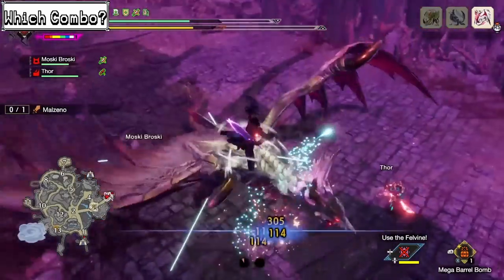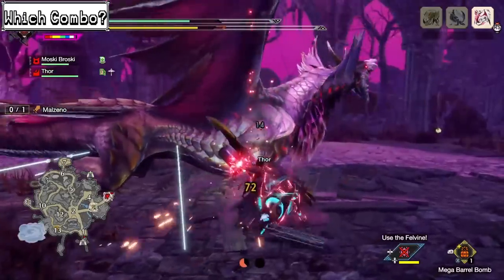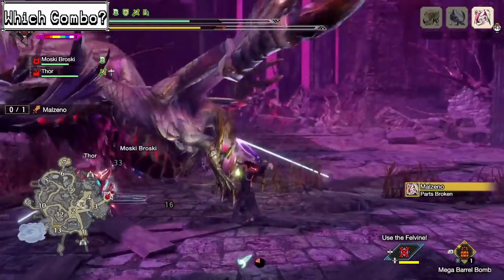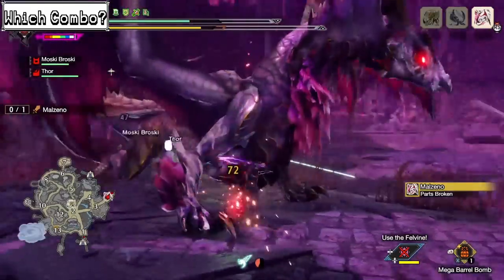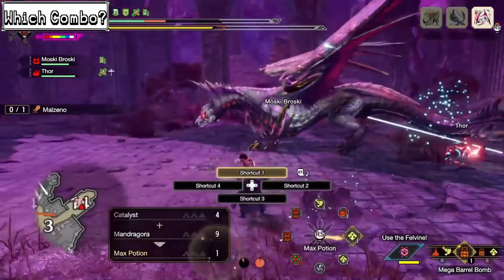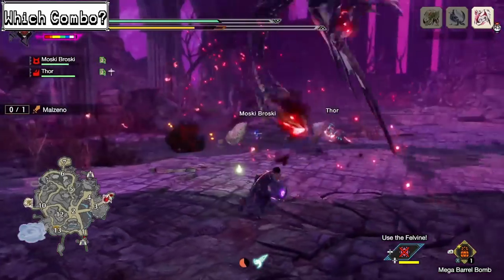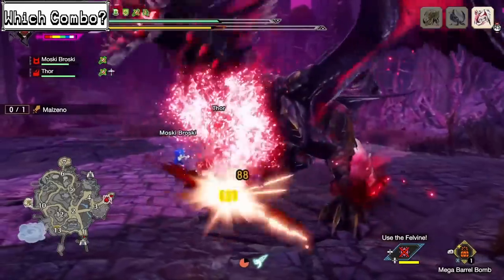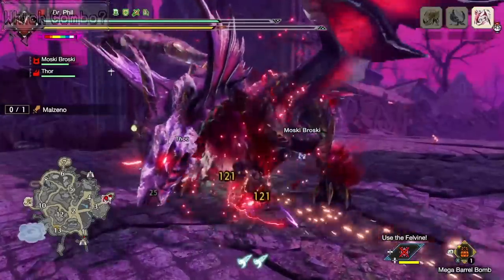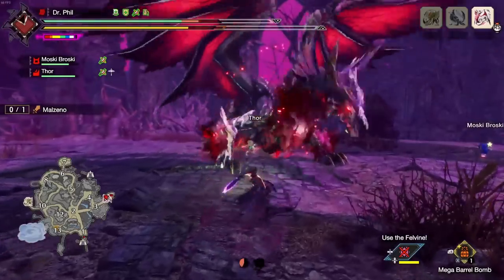Which playstyle should you go for? Sword and Shield is all about keeping up your aggression — standing close to the monster and being as spammy as possible on weak spots is the way to go. If you are more of a passive player, I'd recommend using the Windmill first, as it lets you get out of any situation very easily. The backhop will also be your best friend, as it has a lot of iframes, much more than the regular dodge roll even with Evade Window 5. With Metsu Shoryugeki and the shield bash, you have a lot of control over the monster, while the backhop is your most precious defensive tool, allowing you to keep the aggression up at all times as you get better. Don't feel bad if you die a lot when playing Sword and Shield — the mastered monsters deal huge damage, and if you play a weapon focusing on being highly aggressive, death is to be expected.